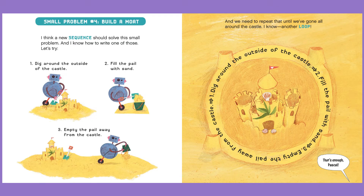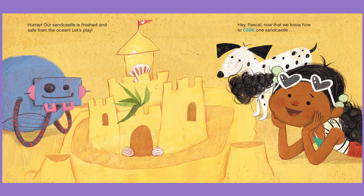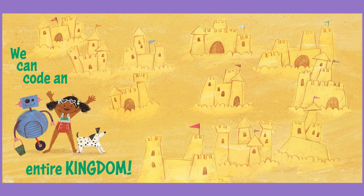One, dig around the outside of the castle. Two, fill the pail with sand. Three, empty the pail away from the castle. That's enough, Pascal. Hooray! Our sandcastle is finished and safe from the ocean. Let's play. Hey Pascal, now that we know how to code one sandcastle, we can code an entire kingdom!